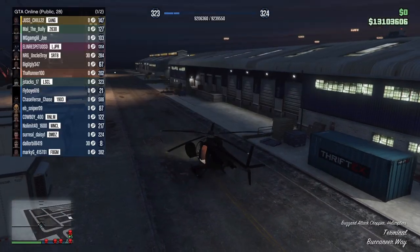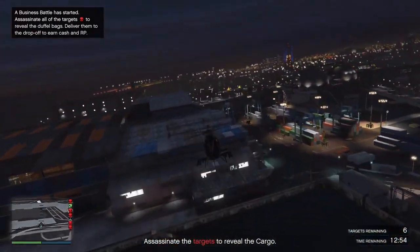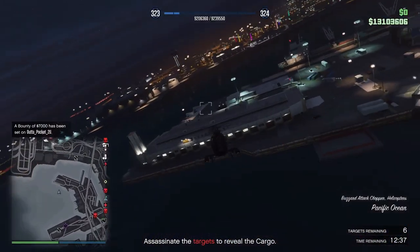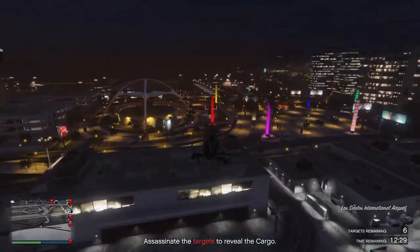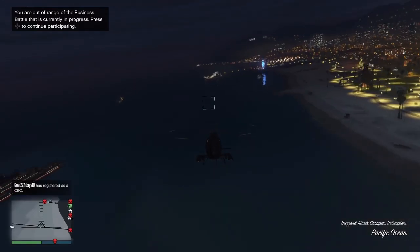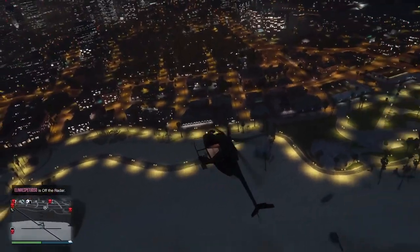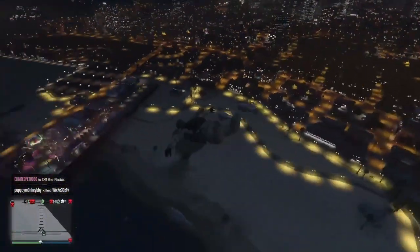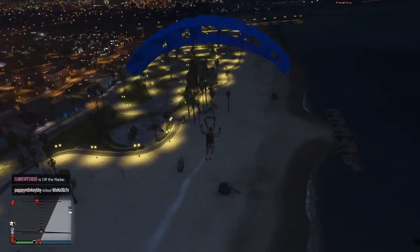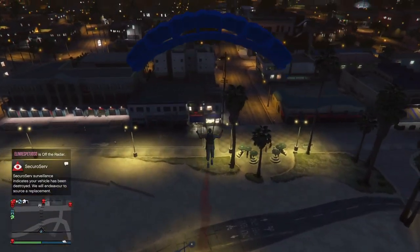Now that I've got my buzzard, I'm going to fly over to the mask store at the beach, because that's where we're going to be saving the duffel bag on this outfit. Once we arrive at the beach, all we're going to want to do is parachute out into the mask store and spam right on the D-pad to save the outfit. Before you parachute, make sure you're on Secure Serve and bribe authorities, because if the helicopter crashes, you may get a star and it may not let you enter the mask store.